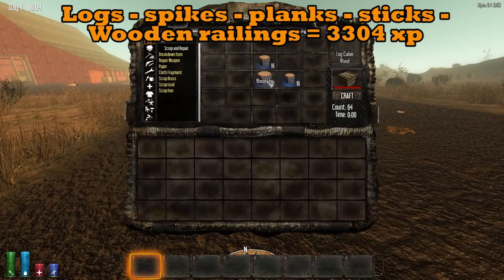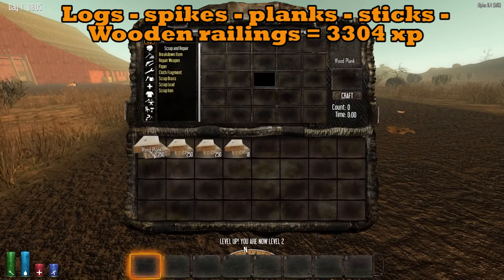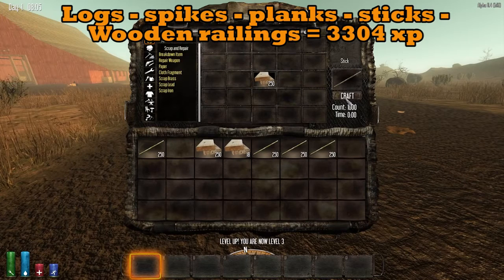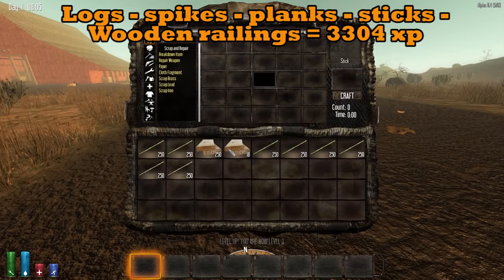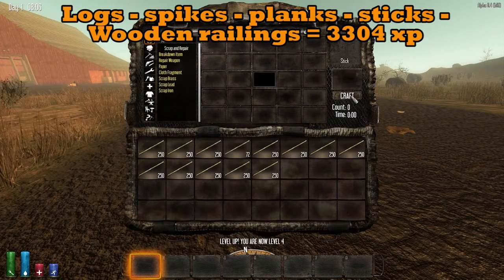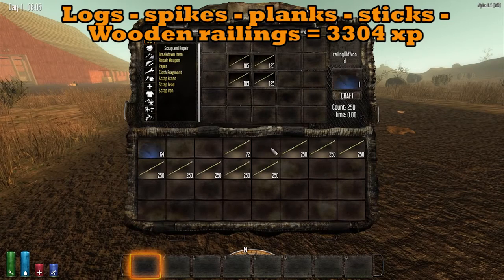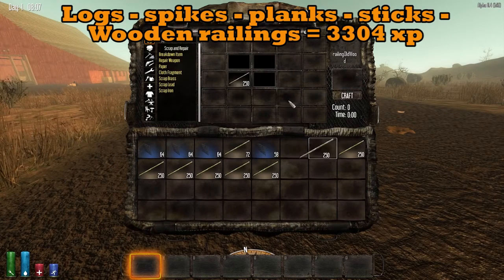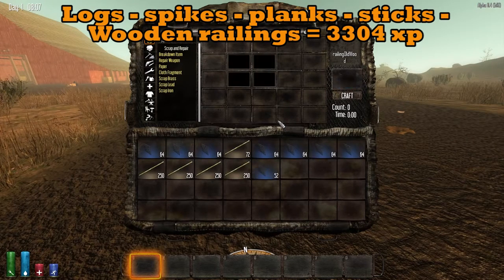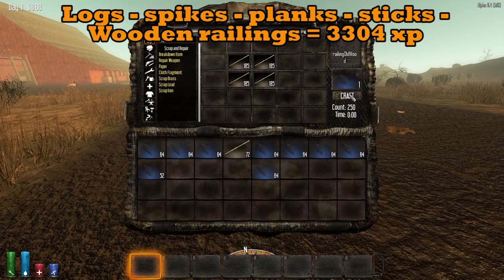The next one now is 3304 experience. You don't get anything out of it except the experience, because you're going from logs to spikes, to planks, to sticks, and then to wood railings. The wood railings you can't burn down, you can put them around the base, but they won't do a lot — it's more for aesthetic purposes only. Therefore, the payoff in extra experience will not bank you a lot of useful material. But if you've got loads of excess wood, why not just do this scenario and get yourself extra experience in the background.